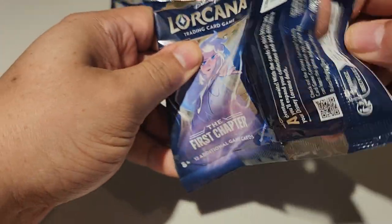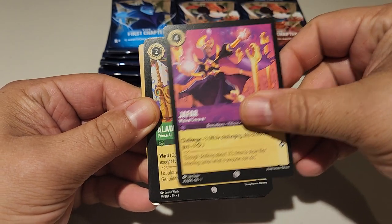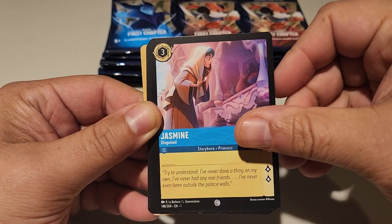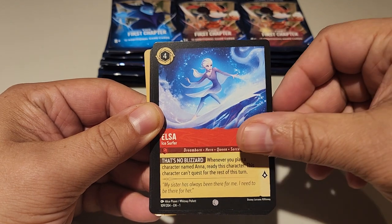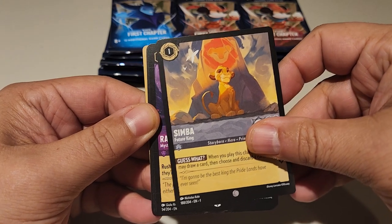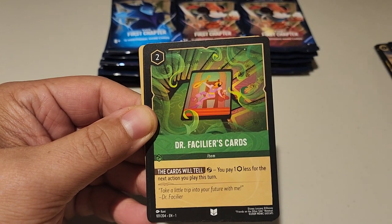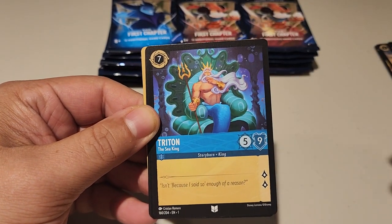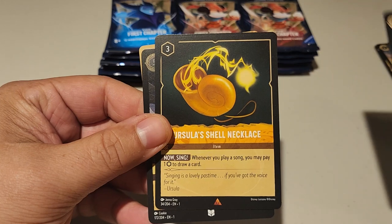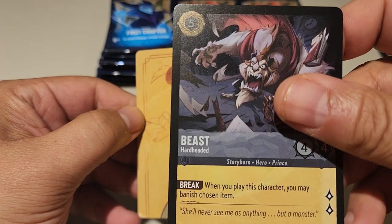Have you guys gotten any of these packs? Comment down below and let me know what you guys got. Jafar, Aladdin, Jasmine Disguised, Elsa the Ice Surfer, Healing Glow, Simba, Asante Sana Squash Banana, Dr. Facilier's Cards, Triton the Sea King, Mickey Mouse, Ursula's Shell Necklace, and Beast. Puzzle piece over there.